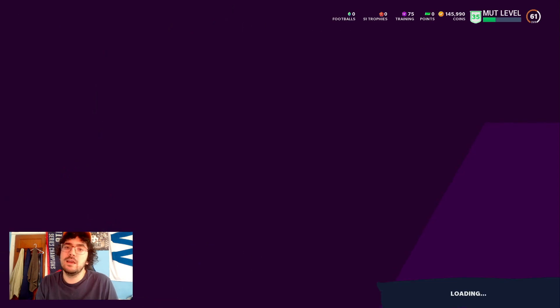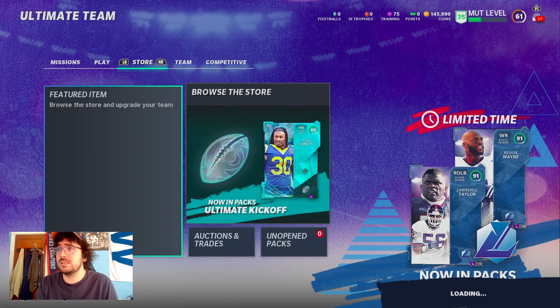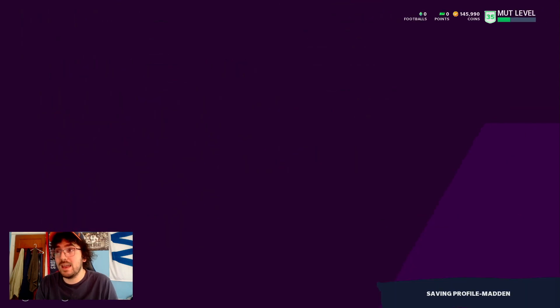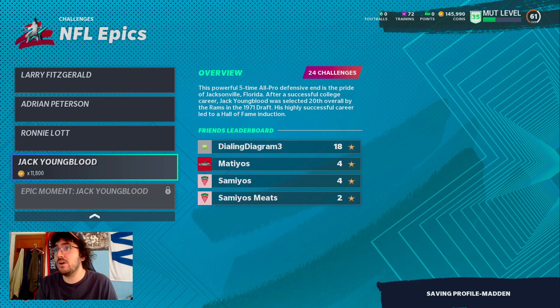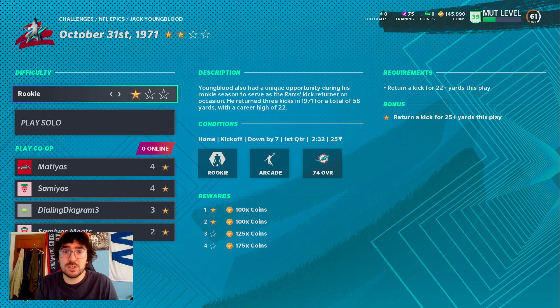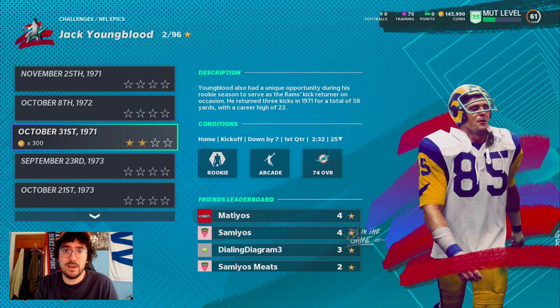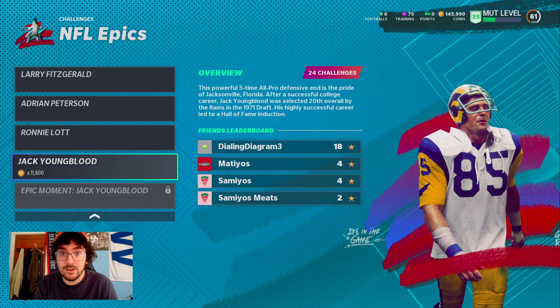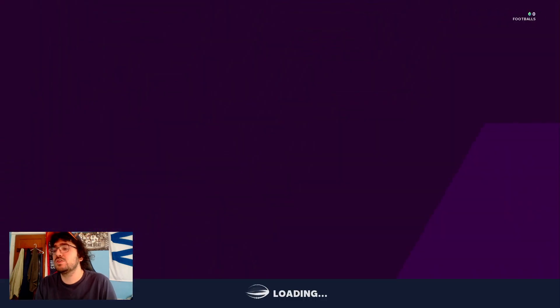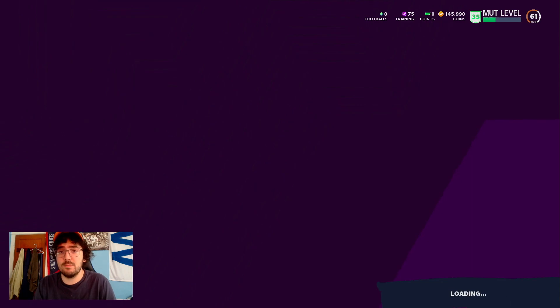Leveling up does take four to five hours, but it's super easy. You go to NFL Epics, find Jack Youngblood, go to the third challenge, put it on one star, and you're literally just returning kicks — except you let the computer return the kick for you and just click replay over and over. You can watch NFL, TV shows, or movies while doing it. So for $15 and about four to five hours, you're getting around 800k — one of the best methods in the game if you're willing to spend money.